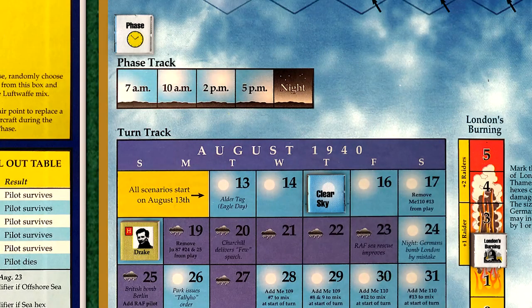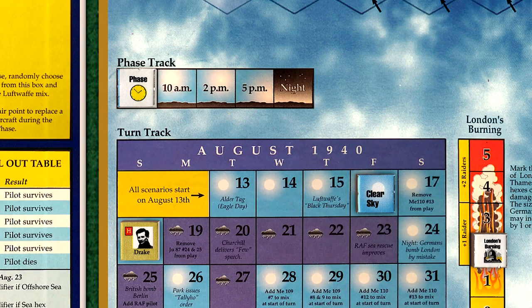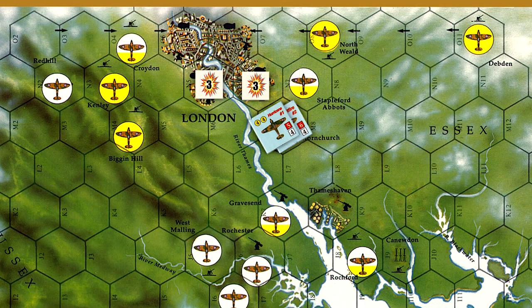We begin the August 16th turn and the 7 a.m. phase. The RAF will stand down at Hornchurch. The expectation is that the Germans will be targeting the undamaged coastal targets and will be up in force this day.